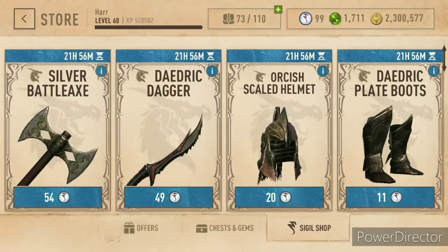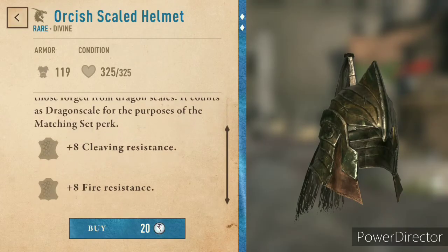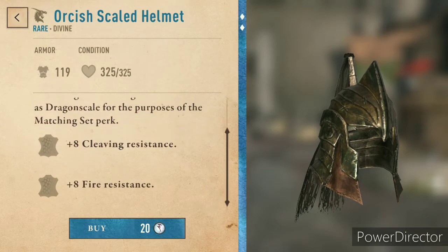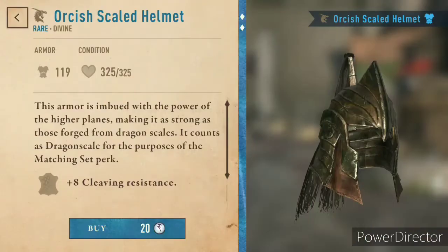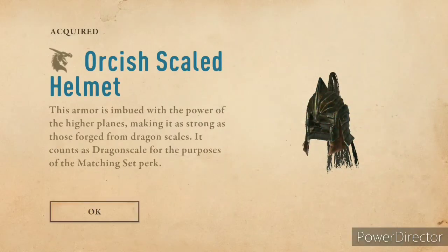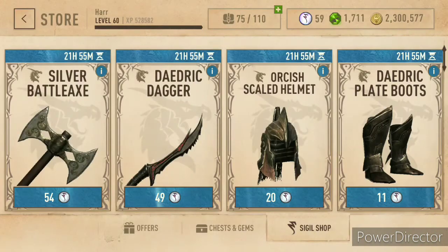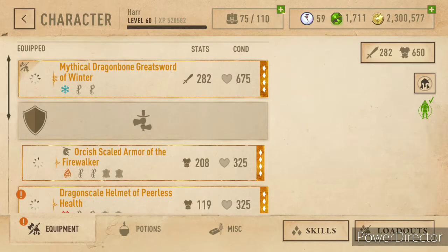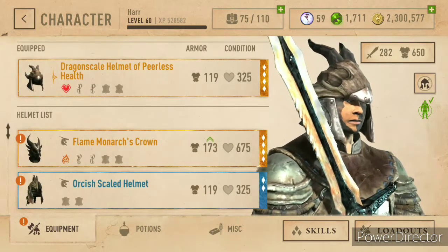Why would I buy the Flame Monarch's Crown and then go buy two more of these? Well, these I can enchant with health. I'm buying four of them — that'll give me four opportunities to enchant. And then I can acquire sigils while I wait for the next items to show up. There are several times where no pieces of mail appear in the shop, and that'll give me time to go back and get those pieces.